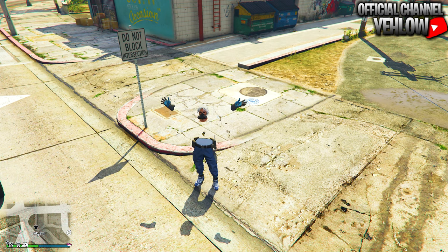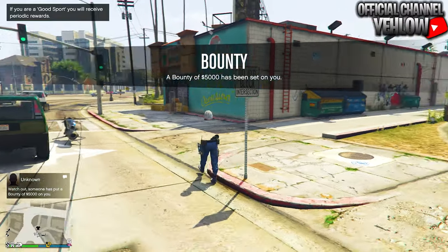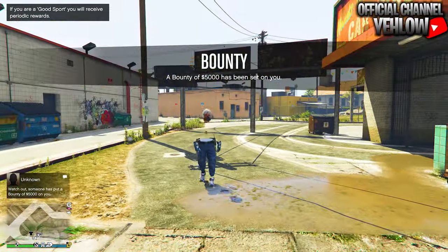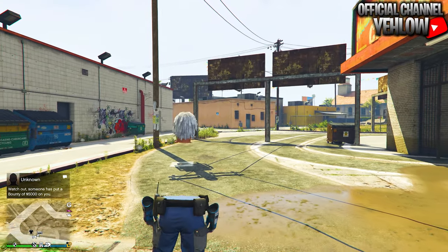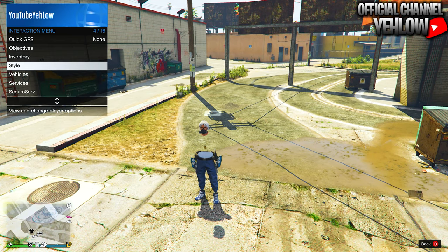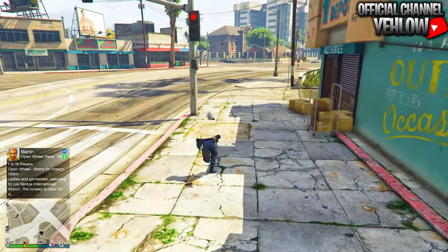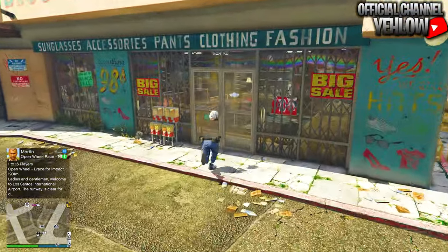Welcome back to another video. Today I'm going to show you how to get the modded outfit in the thumbnail. We're going to be doing the transfer glitch to get this outfit, and if you didn't know, the transfer glitch does unfortunately delete all of your saved outfits. So if you don't want your saved outfits deleted, I recommend you do not do this glitch. But you're going to get back a cool modded outfit. Make sure you drop a like and subscribe, but yeah let's jump straight into it.